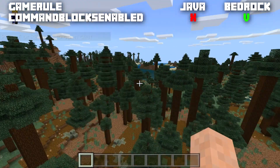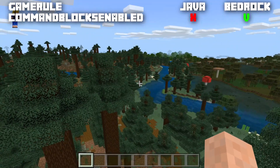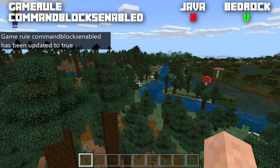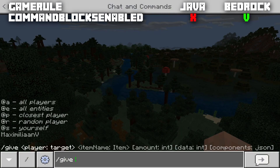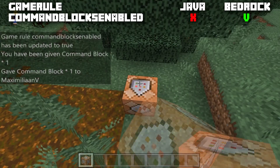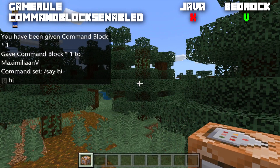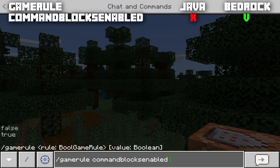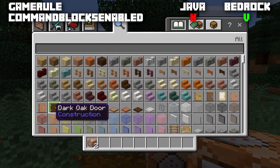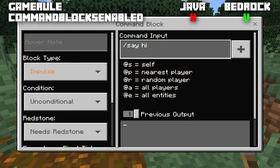For the second game rule we move to Bedrock, because this one only exists in Bedrock edition. This is the game rule commandBlocksEnabled, normally set to true so you can use command blocks. You can obtain them with /give command_block, place them down, and use them — for example to say 'hi.' But if we set this game rule to false, you can still place command blocks, but you can't activate them anymore — they simply won't work even with a lever.